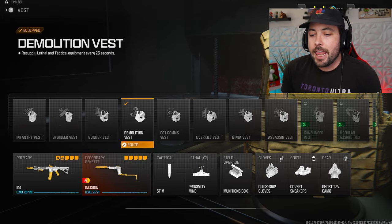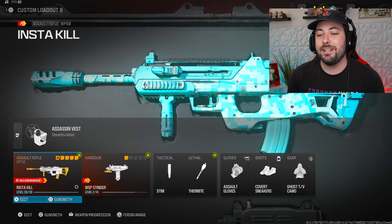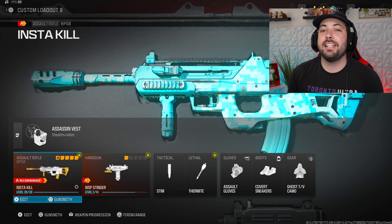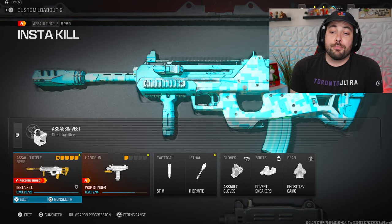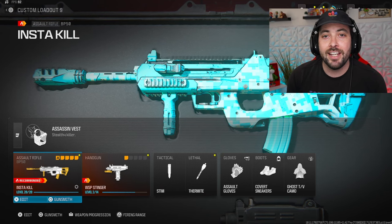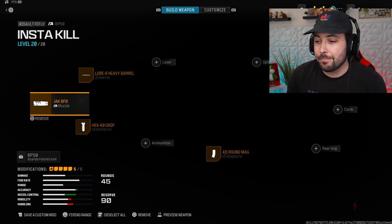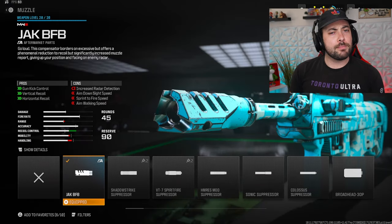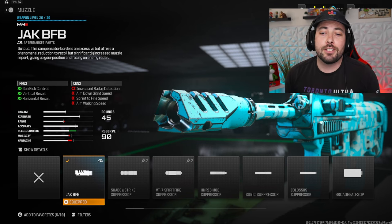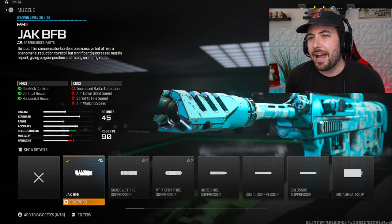Moving on — the number four weapon on this list is the BP50. This gun is slept on. I was using the SVA on rebirth island and doing pretty well, but then I switched to the BP50 and it's night and day. This gun is so, so good — probably the best gun on rebirth island right now. I'm sharing my multiplayer class here, but my rebirth class might be slightly different — we'll check that after.